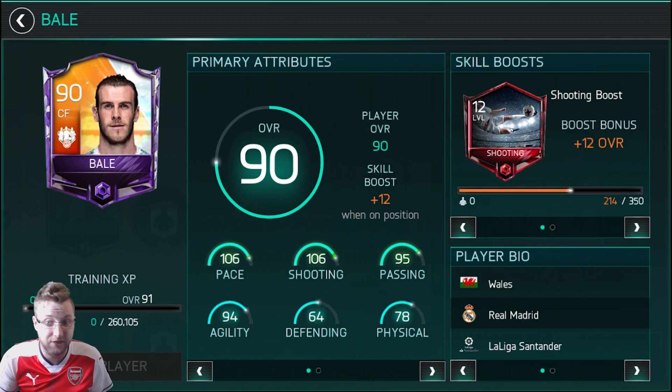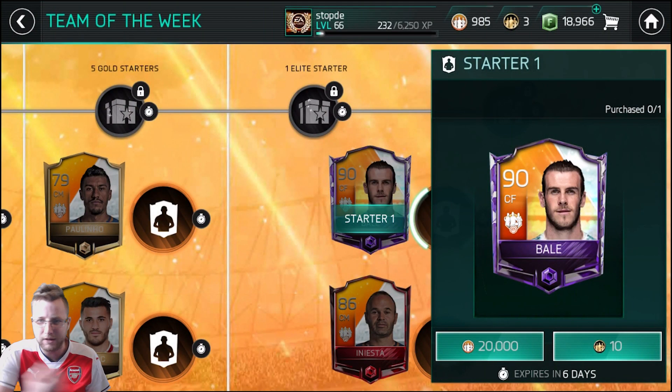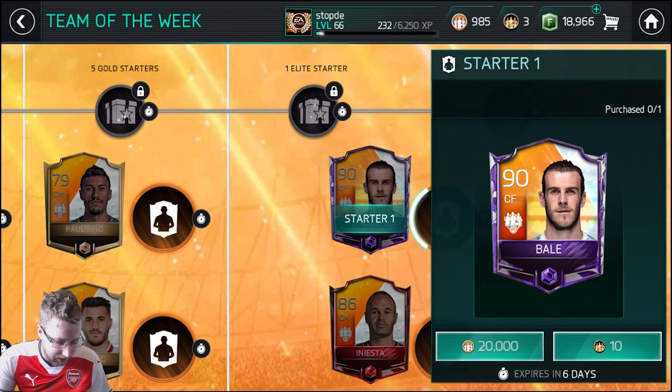Wales did such a good job against China, 6-0, and Bale obviously recording a hat trick in there. So that is definitely a card we're going to want to try and get, especially with some of that speed and acceleration. It's a central forward position which maybe not used quite as frequently, but it would be good. Anyways, you can kind of play around with it, still a nice card to get.